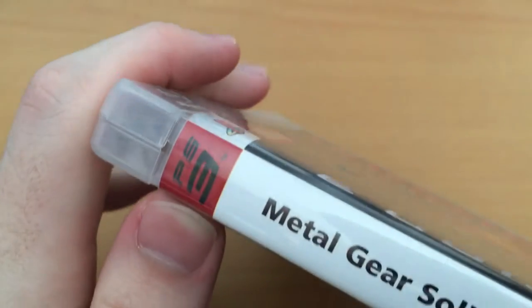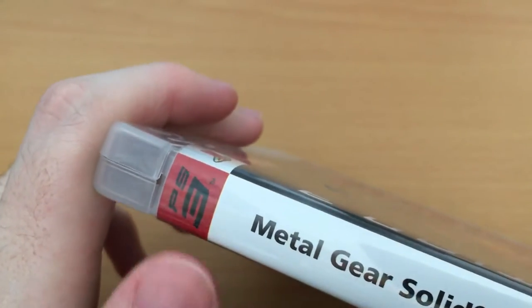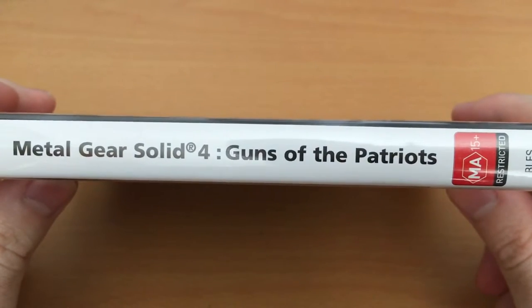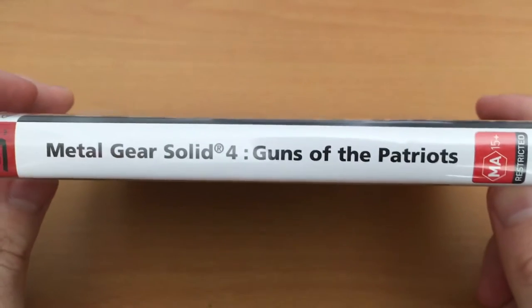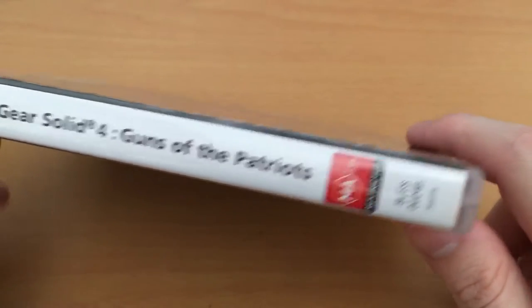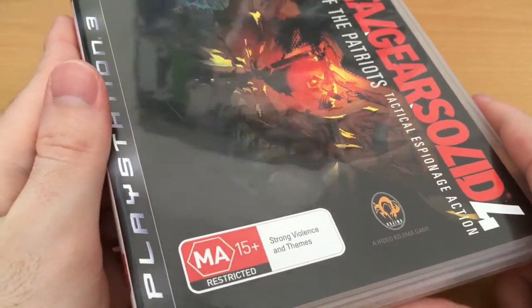On the side here we've got the old school Spider-Man 3 style font logo. And of course the normal Metal Gear Solid 4 Guns of the Patriots spine, which was standard for early PS3 games, at least many of them in the PAL regions. And of course this game was rated MA15+ for strong violence and themes — this is the Australian version.